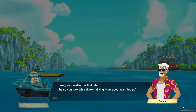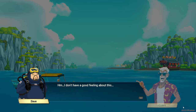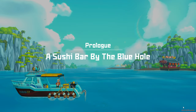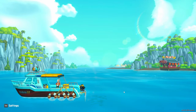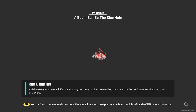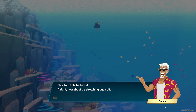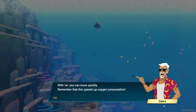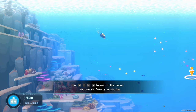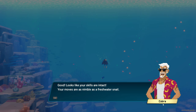A sushi bar by the blue hole — a little tutorial action. Now for those of you familiar with this game, do you usually play using mouse and keyboard or a controller? I was thinking mouse and keyboard would be better. Nice form! Try stretching out a bit, try moving to the marked area. With left shift you can move quickly, but remember that this speeds up oxygen consumption. Wow, it speeds it up quite a bit — so maybe just used for an emergency. Looks like your skills are intact; your moves are as nimble as a freshwater snail.